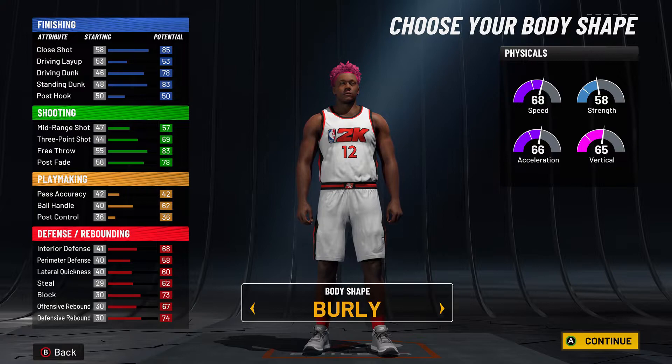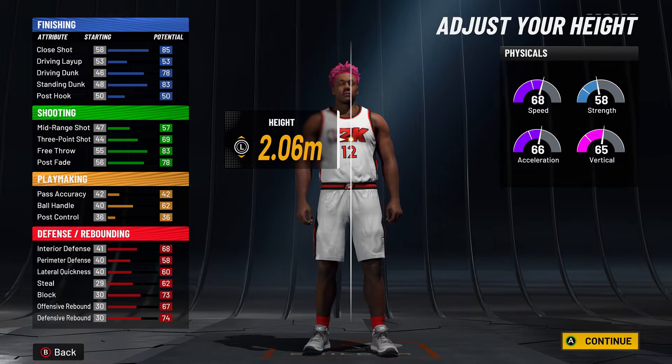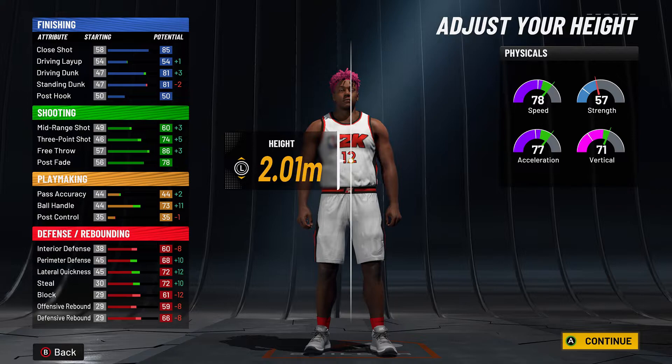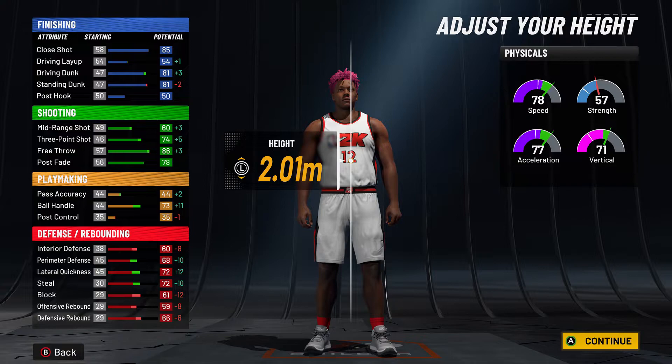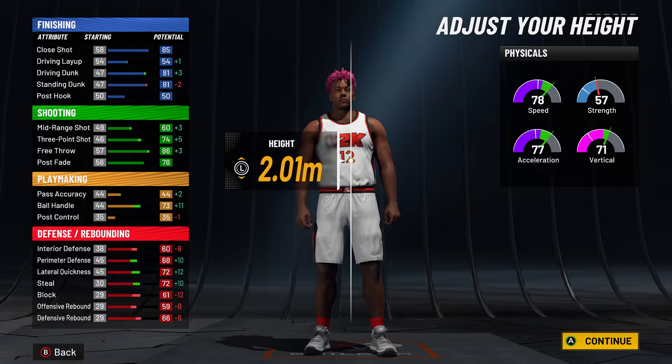I went burly — I feel like burly is definitely the best look for bigs. For the height, y'all gotta hear me out: go 2.01 on metric. I know it might say 6'7" and a half or whatever, but if you're actually walking around you're 6'8". One of my friends has a 6'8" build, we went to the park and stood next to each other both bald and we were literally the exact same height. Metric makes your player taller, so I'm 6'8".